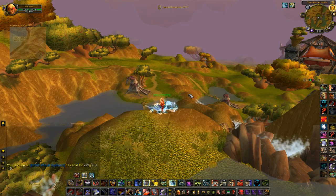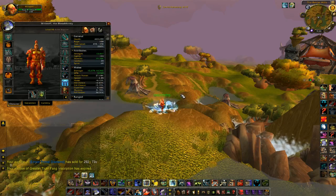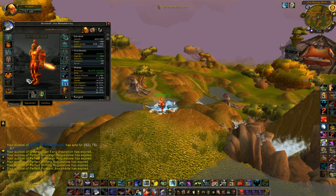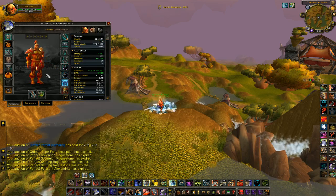Hey guys, Selling Thunder here with a quick guide on transmog setup. Basically transmog gear is anything used to change the look of your character. So it could be green or blue gear or epics for that matter. But what we focus on selling is the bind on equip stuff, the stuff that can be sold.